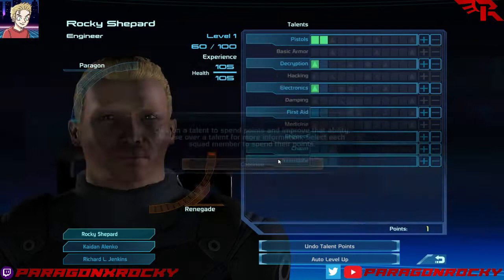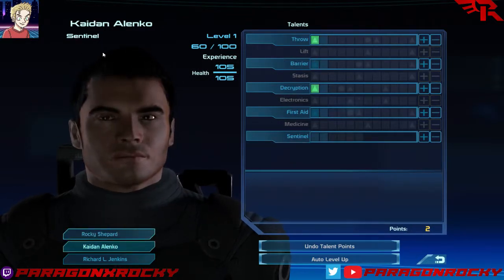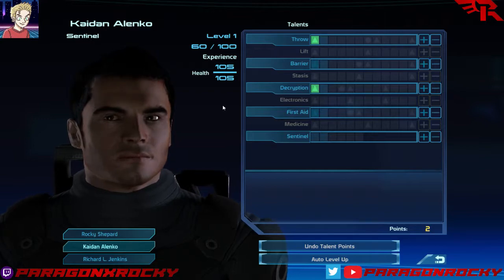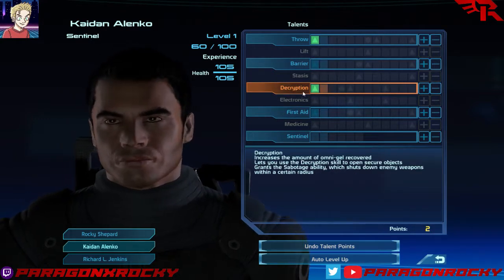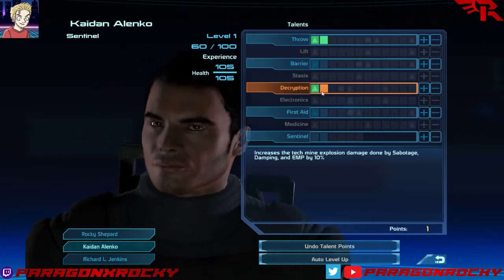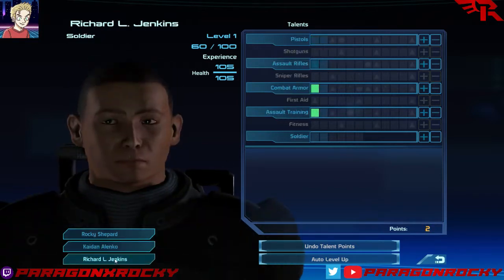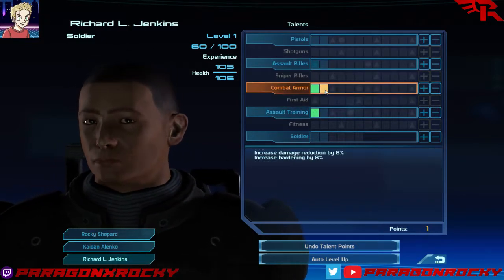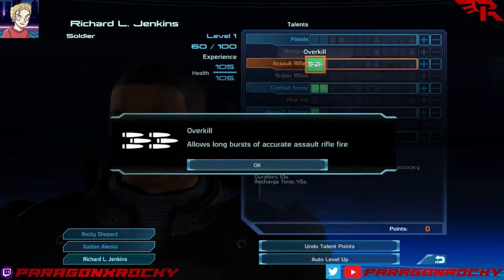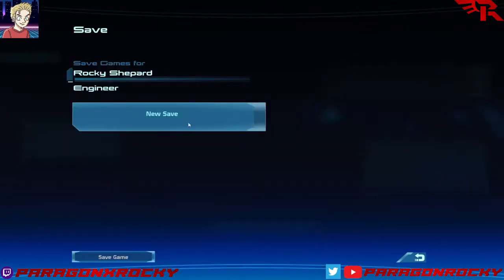Alenko — he's a sentinel, so he's got experience with both combat and biotics. Let's get him going with Throw and First Aid. Jenkins — he's a soldier, so he's going to be all about guns. We'll give him some extra armor and some skill with assault rifles, because I'm sure he'll be saving my ass for a long time to come.